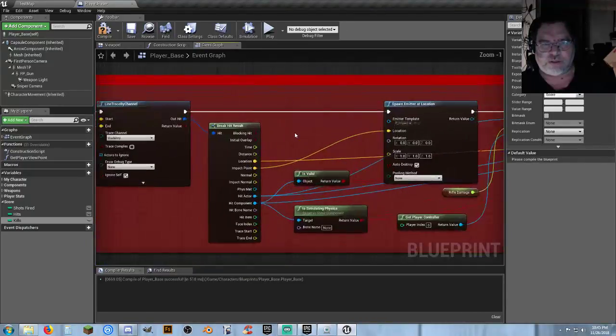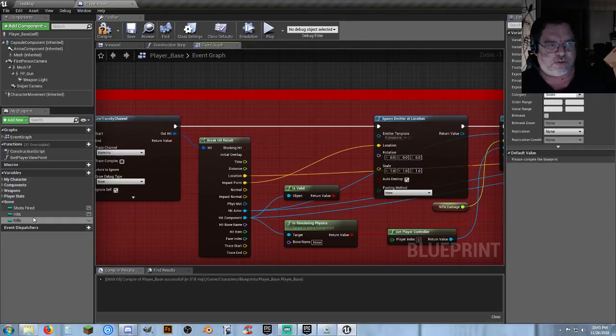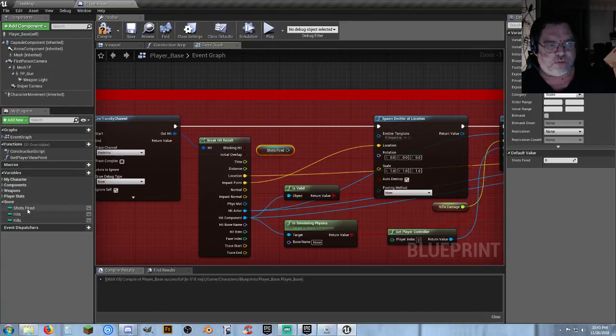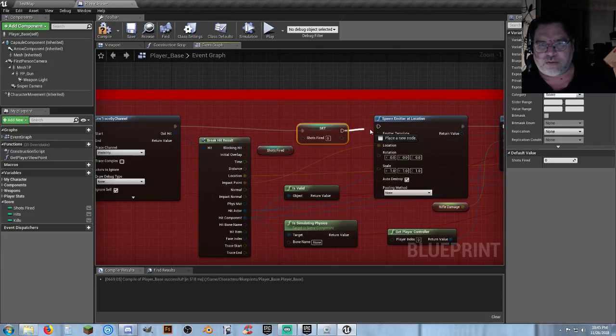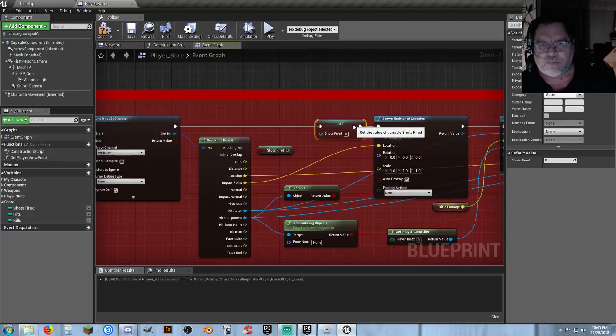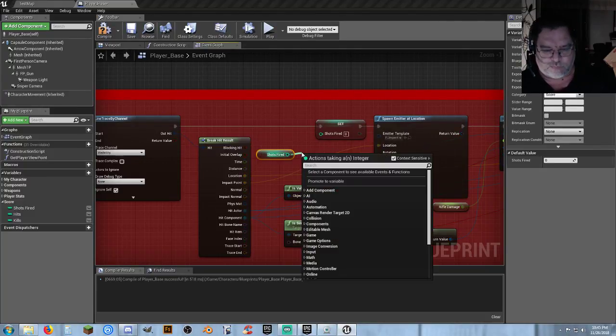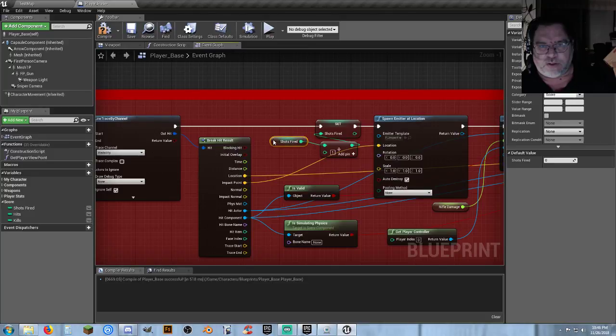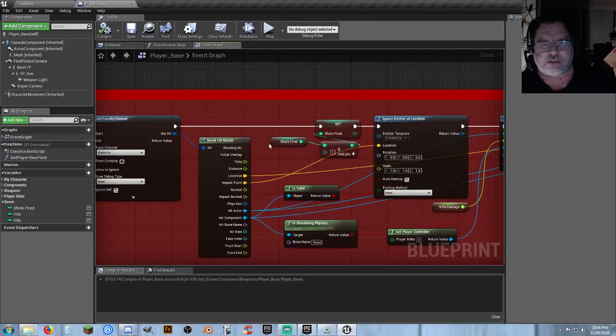In our shooting logic we need to get Shots Fired and set Shots Fired. We drag that in and set Shots Fired to Shots Fired plus one using an integer plus integer node. So now every time we pull the trigger, we're going to increase the amount of shots fired.